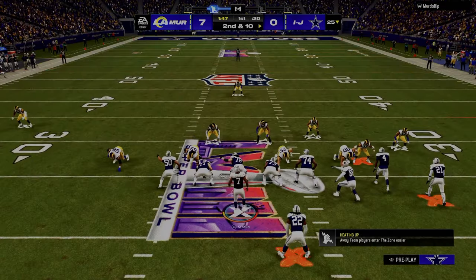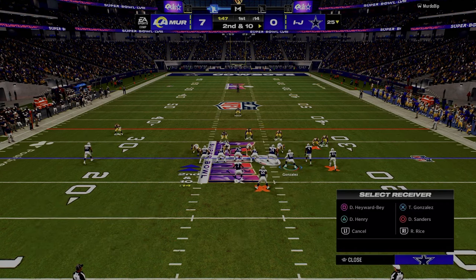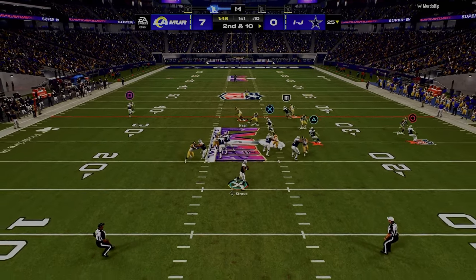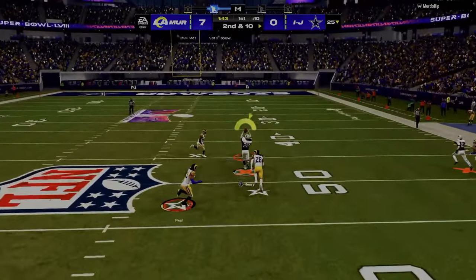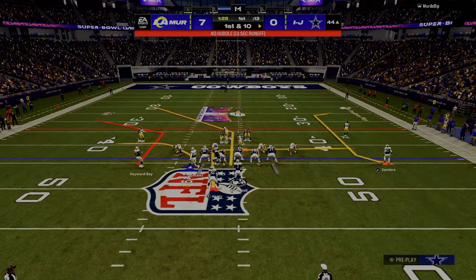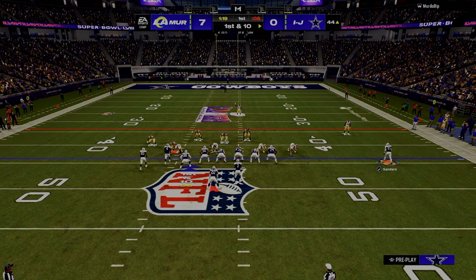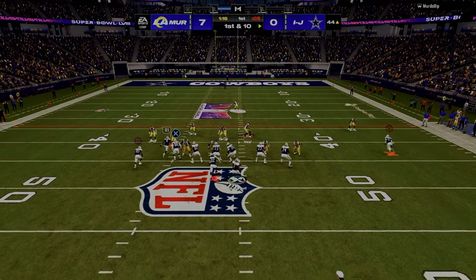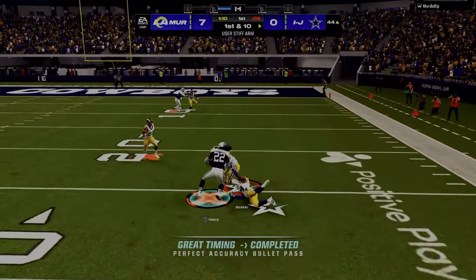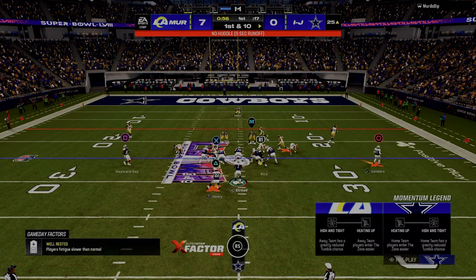One of the things that pairs with that really nicely is Mike Leach — rest in peace to him. When he was coach of Washington State, he was quoted saying the most important thing that we do as a team is we practice. The most important thing that anybody does is practice. Is it possible that if you completely ignore your goals and focus only on your system, you would still get the same result? Bill Walsh is famous for saying the score takes care of itself — if you do the right things over time, the score will take care of itself.